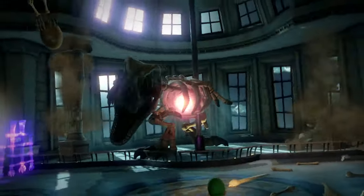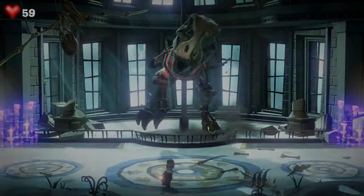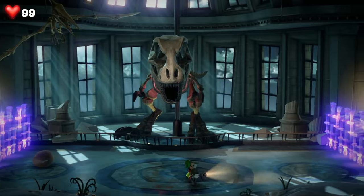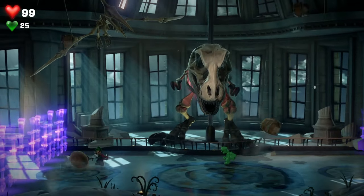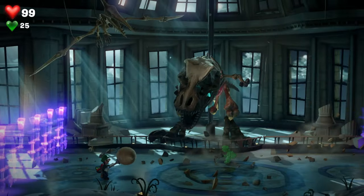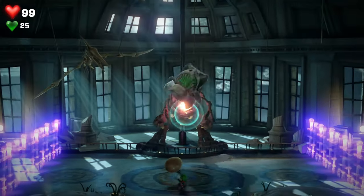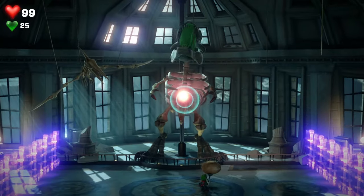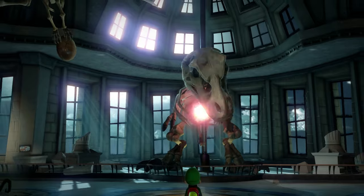Things start to get a bit more difficult because after that it smashes one of the pterodactyl balls, stopping you from getting two eggs. So what you need to do is drop Gooigi in front of him, pick up the second egg and spin around. Wait for it to bite Gooigi and get stuck on Gooigi, and then you can fire the egg into its chest once again.